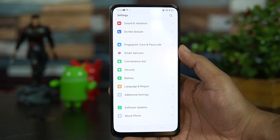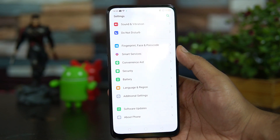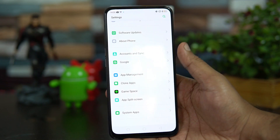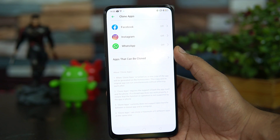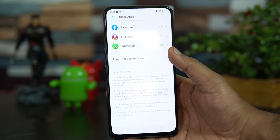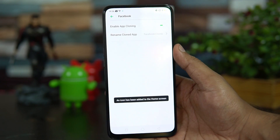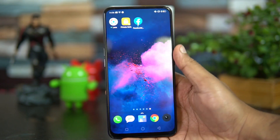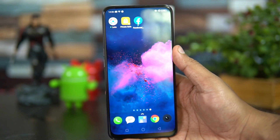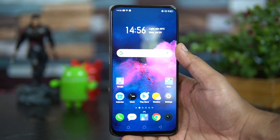The eighth feature is Clone Apps. If you use two WhatsApp accounts or two Facebook accounts, Clone Apps lets you create another instance of the same app. Certain social networking apps are supported — Facebook, Instagram, WhatsApp, and a few others. Enable app cloning, and a second icon for the app will be created, allowing you to access two accounts simultaneously from the same device.